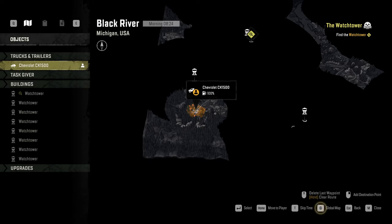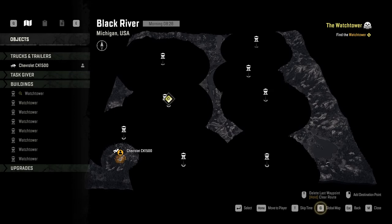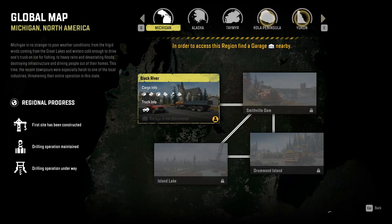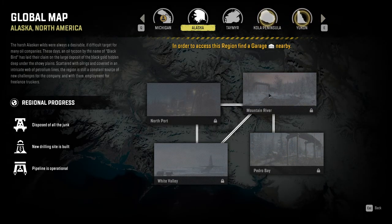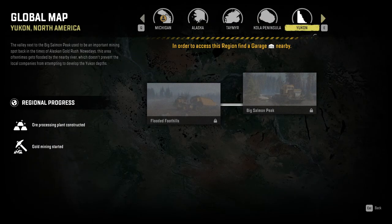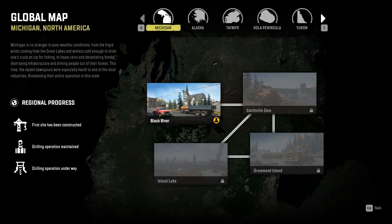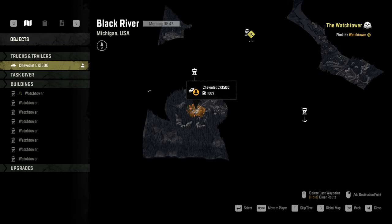We're going to take the most basic route we can. Scroll out with the mouse wheel; use the left mouse button to drag the map around. This is the global map — you can see there are four maps in this Michigan region. Alaska isn't unlocked yet because the tutorial will send us there once we complete the Michigan section. North Point, Tamir, Color Peninsula, Yukon, Wisconsin, Amber — we can't get to any of those until we've done the tutorial, unless you turn it off.